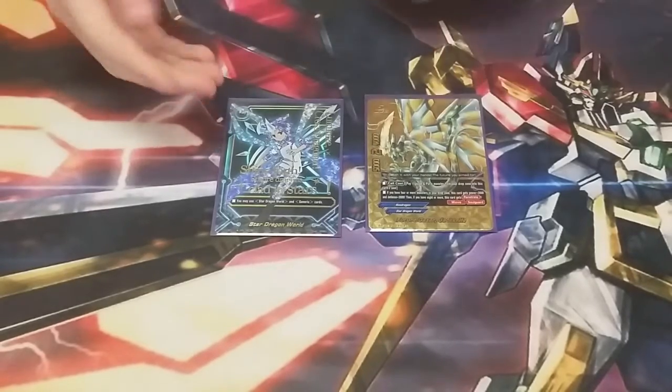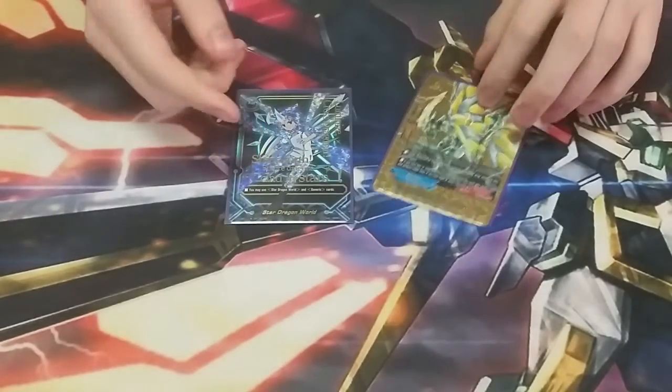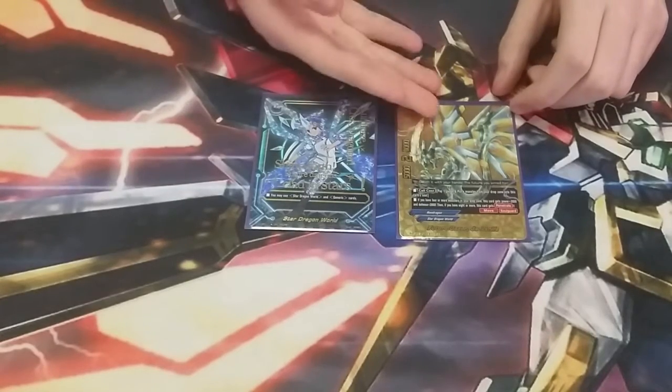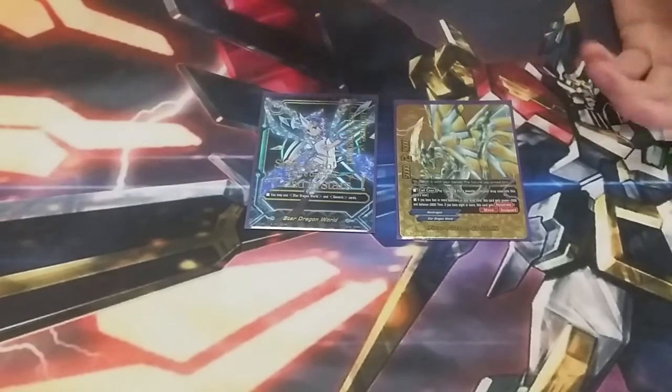Okay, hello. This is my Star Dragon World deck, Jackknife. Currently, I have Future Gazer Jackknife as the buddy. That's only because I've been doing some alterations and he's been coming out the most at the moment. The second I get some more stuff to come in, he'll be swapped out. But for now, we're going with him since he's just the best choice.